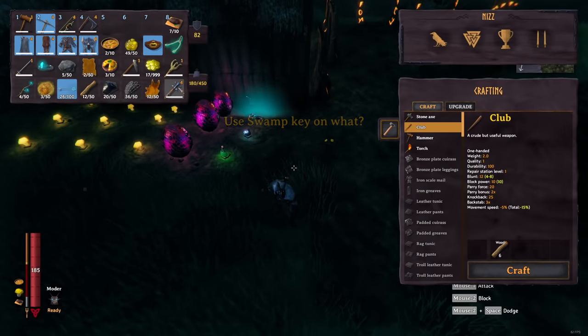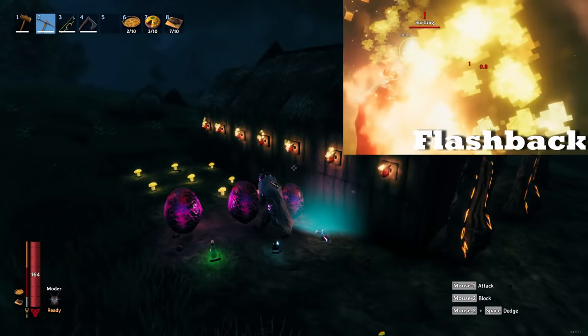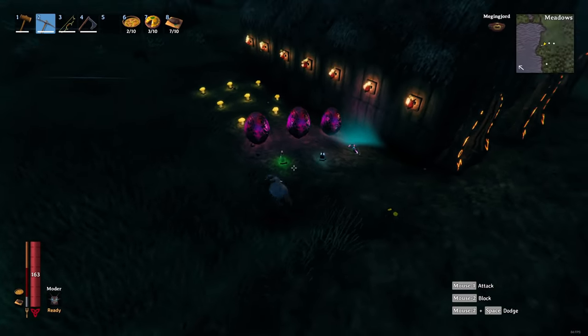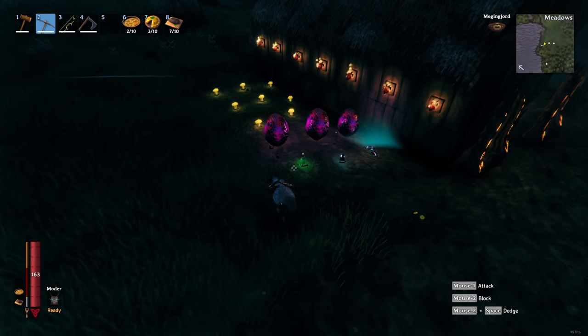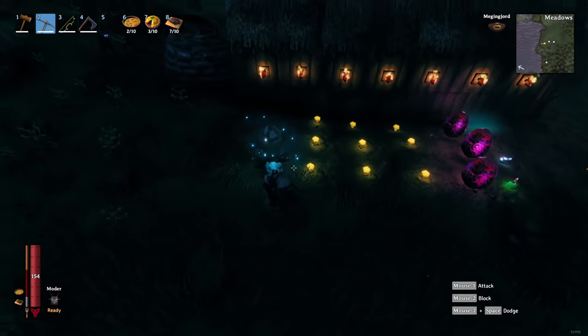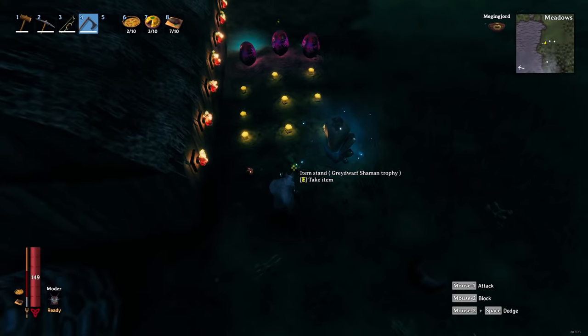My personal favorite is definitely the Surtling trophy that you sometimes get from killing Surtlings. The light it gives is actually quite strong and definitely more than just a dim light — you can use them as a substitute for torches, and it looks really cool. Other items that give light are the stone golem trophies, and if you're still in the very early game you can also use grey dwarf trophies, even though they have a very minimal light effect.